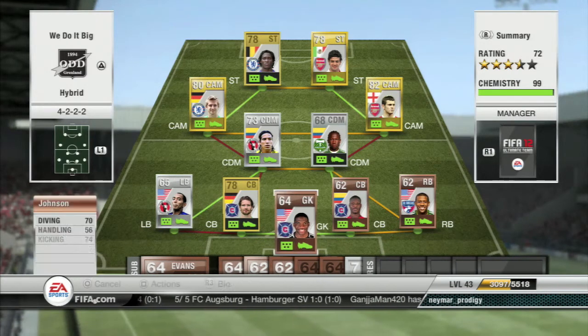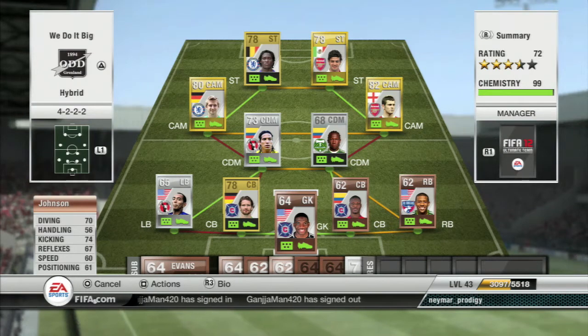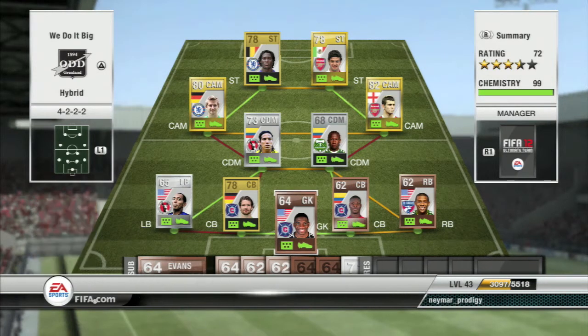In goal, we got Sean Johnson, the US under-23 goalkeeper. A little bit of a fail with getting into the Olympics, but he's bounced back quite nicely. He's a bronze rare, 64, 6'3". His handling does let him down, but that's the only thing — he's a good bronze goalkeeper.